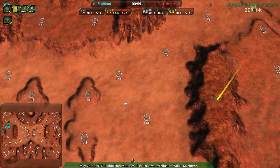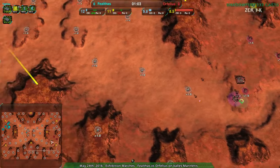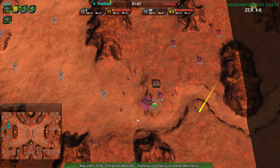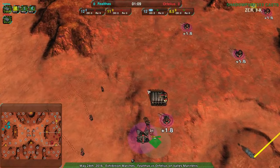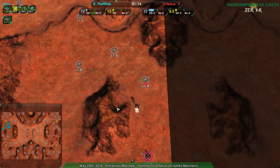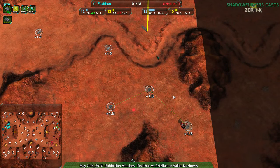They'll probably try to take the center too, just because that's where the more resources are. They're starting at cross positions — Faelthaus to the northwest and Orphelius to the southeast. So the glaives will be out for a long time in this game, probably the whole game. On a map like this, you have glaives from start to finish.